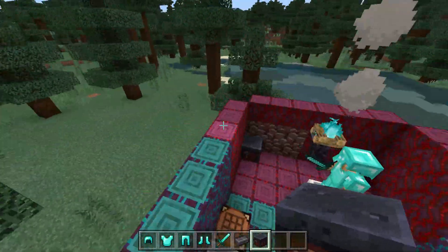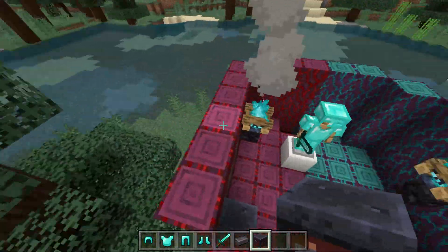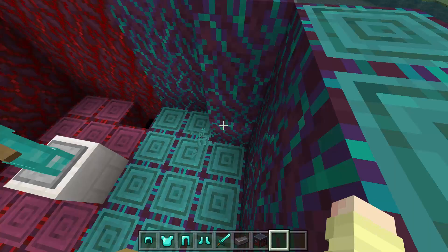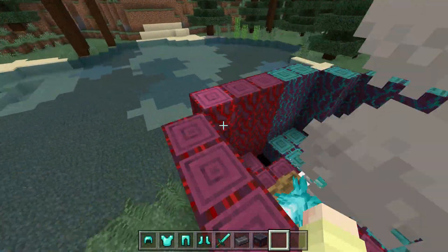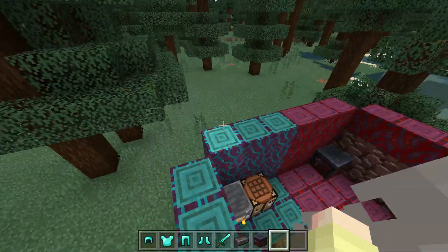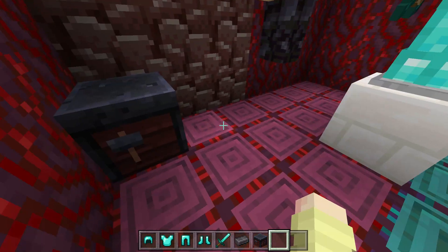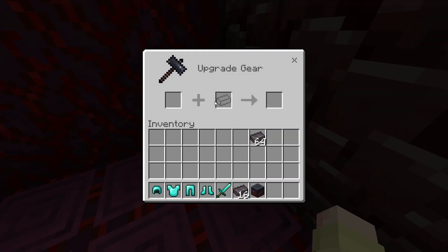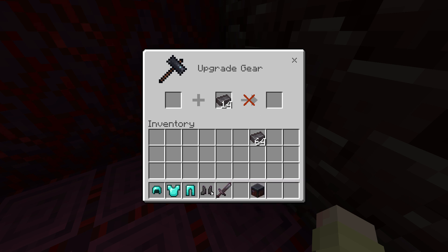If you want fire resistance, hoglins are useful because they can give you fire resistance potions if you give them gold — though it's only a chance drop. Anyway, in the smithing table you use a hammer along with the netherite ingot to upgrade your gear — netherite sword, netherite boots, netherite leggings.